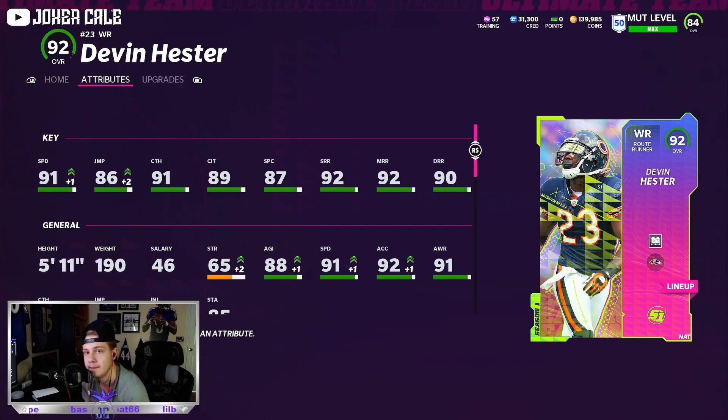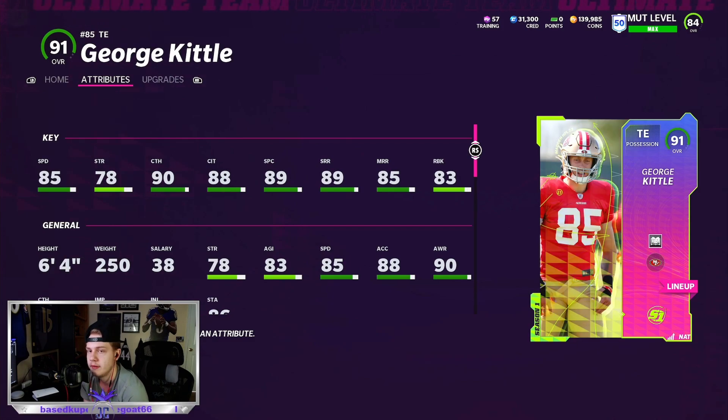That's not the only card you get for grinding out your level — you also get a tight end. The next card is this 91 overall George Kittle with 85 speed, 89 short route running, and 85 medium route running — amazing run blocker, 64, 250. He is one of the best tight ends in the game. Based on preference, if you don't want tight end apprentice you can always run Kyle Pitts, but I'm using both Pitts and George Kittle in my scheme. George Kittle is 91 overall — free for hitting level 50.